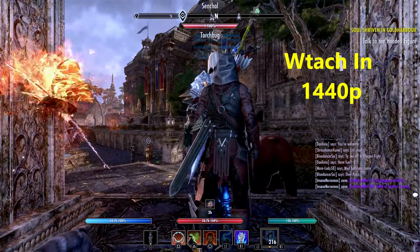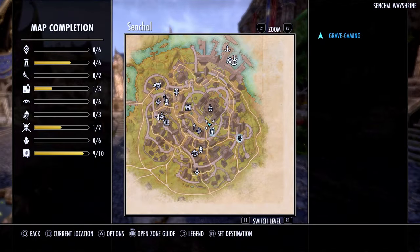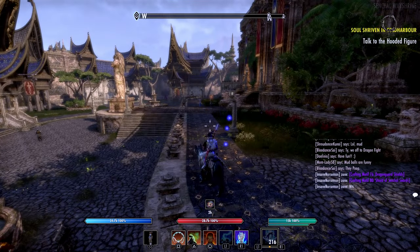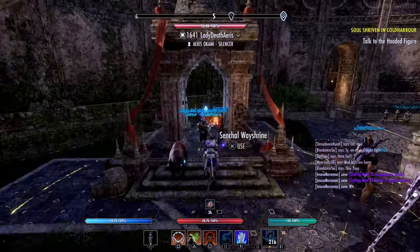What is going on guys, Grave here. Today I'd like to talk about the Update 37 base game features. There's a lot of new things being added into the game and a lot of quality of life changes, but I think the biggest thing that was talked about with the Update 37 base game features was going to be the ability to finally hide the shoulder pieces on our characters.